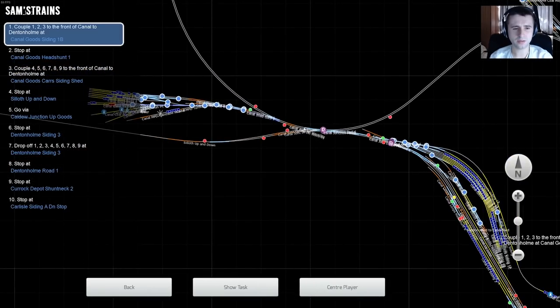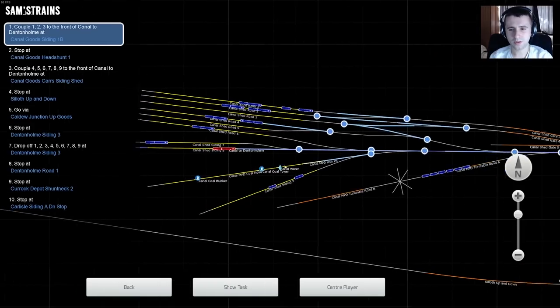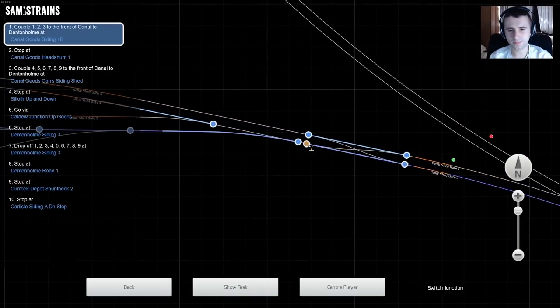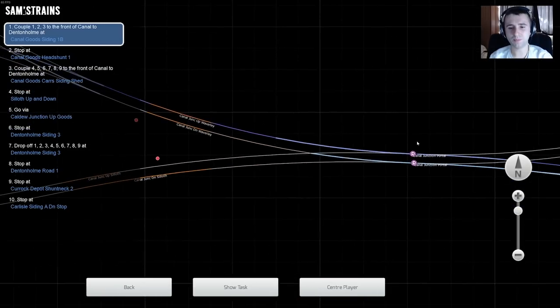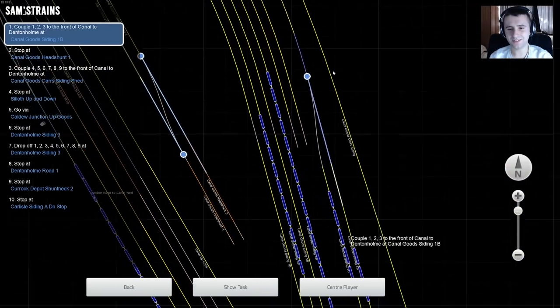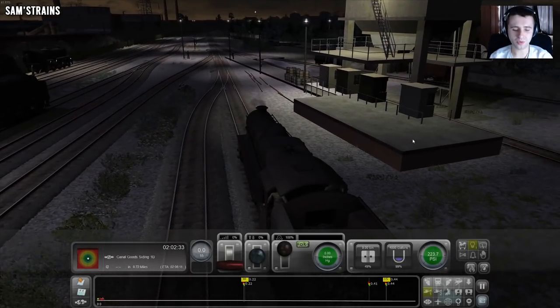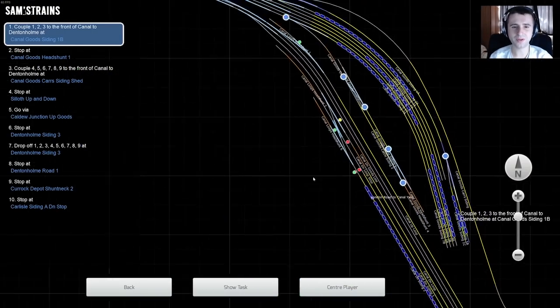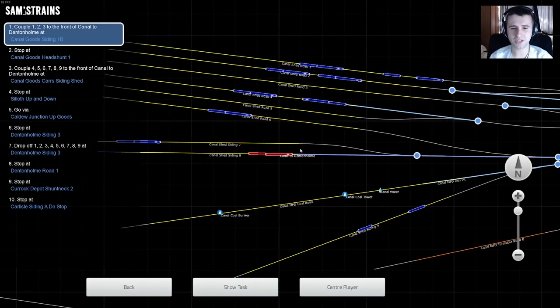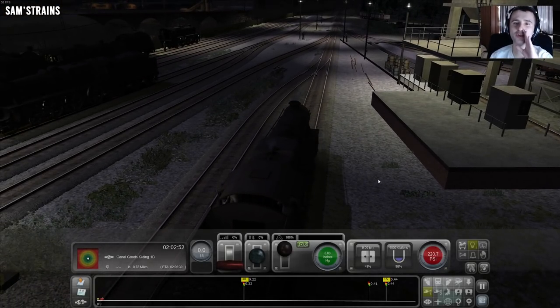So we're going to come out here and we're going to go over there. I think that should be set now. We can follow this, that should take us over here. I think that is correct. Are we late? I have no clue whatsoever. That's my safety valve - hopefully that isn't too loud. I've turned the volume up today. Let's just start and then the safety valve noise should go away.